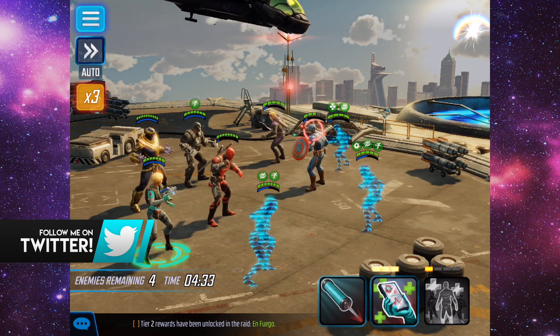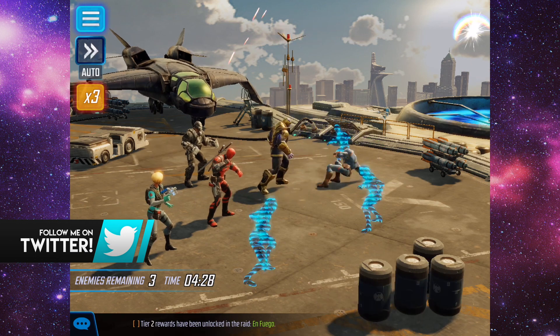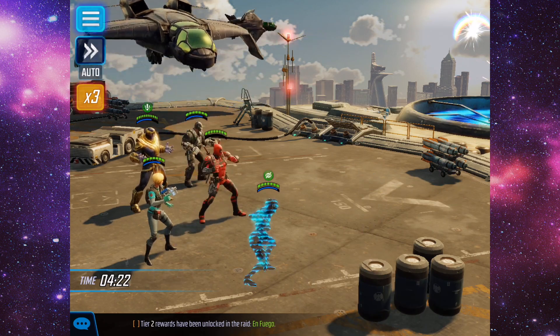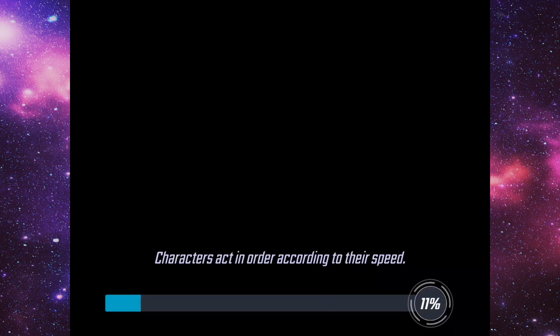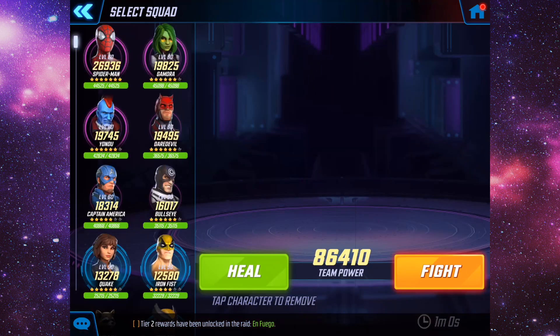Then we're gonna aim on Hawkeye and see if we can get him. Yeah, we got him down just before we got Cap down. There we go, now we get the taunt. Fight one done — very, very nice indeed. As you can see we are getting those tier 3 abilities that we do need so that we can officially max out our Deadpool.